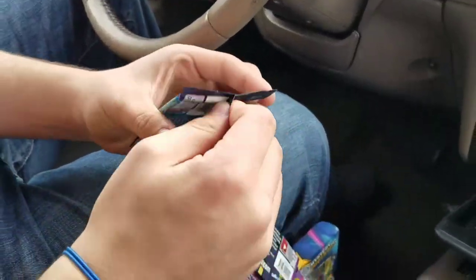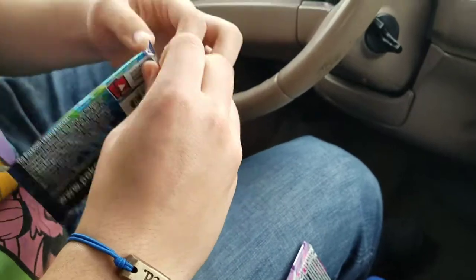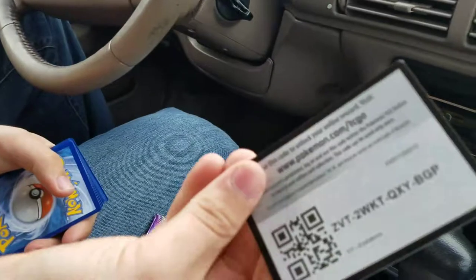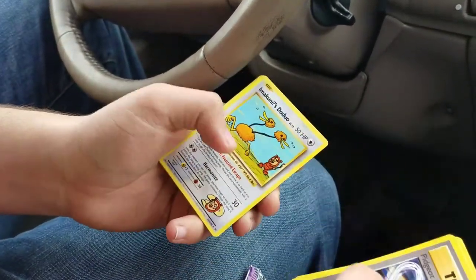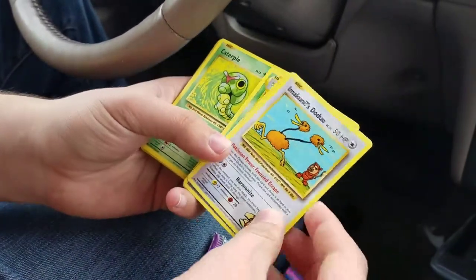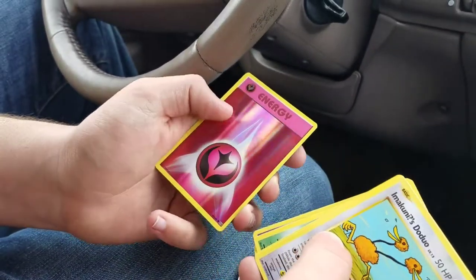Our final pack, we got Evolutions — oh boy. Here's the code, three from the back. We got Pidgeot, Spirit Link, Metapod. I needed one of these to complete that Secret Collection. Caterpie, Poliwag, Pikachu, Ponyta, Nidoran, a holo energy, and a Charizard EX!